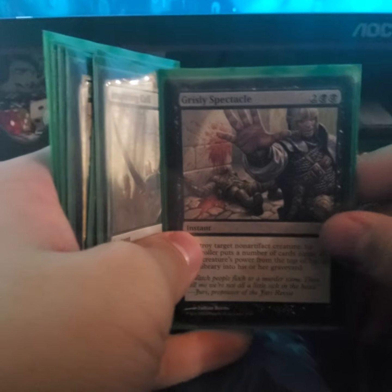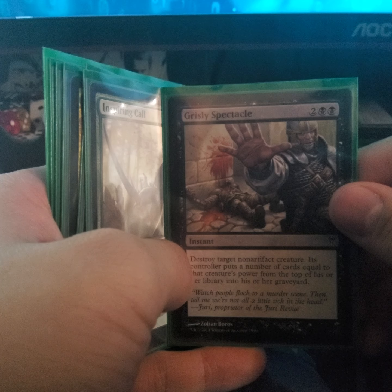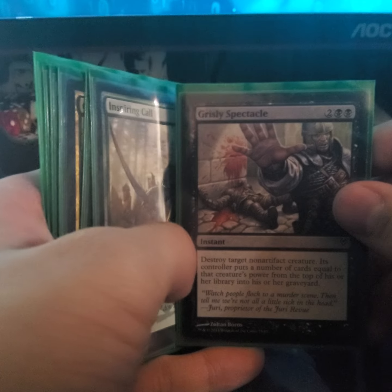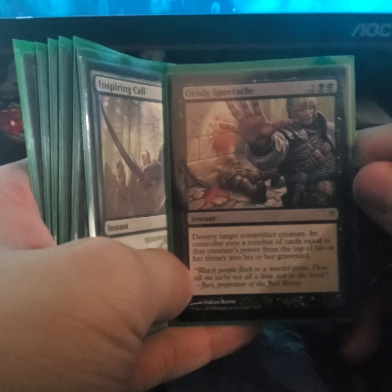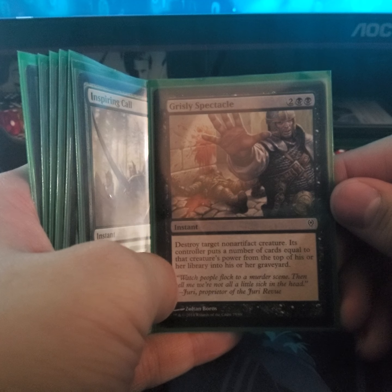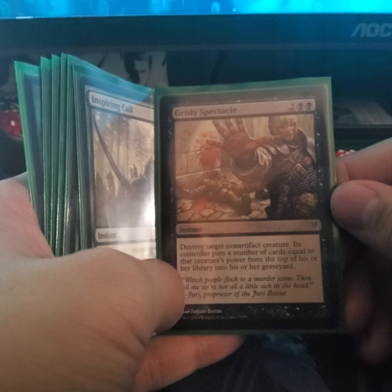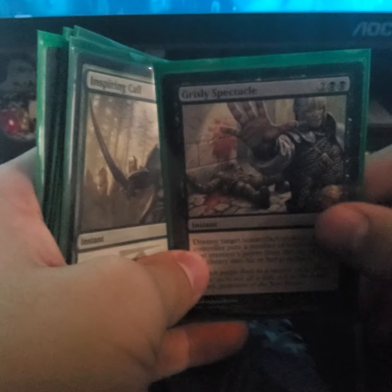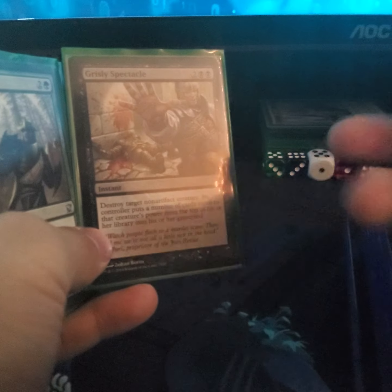Now for instants — just to mess with my enemies. I added a spell — I can't pronounce it today, sorry — that destroys a target non-artifact creature and then mills cards from the top of its controller's library equal to the creature's power. It's a good way to counter any creature with a high power — target the most powerful creature, destroy it, and also make them mill, which is perfect.